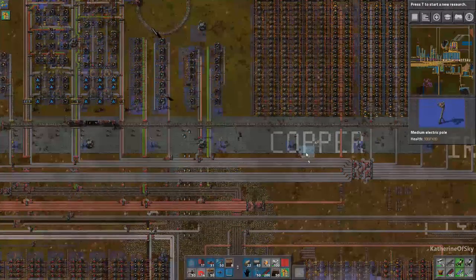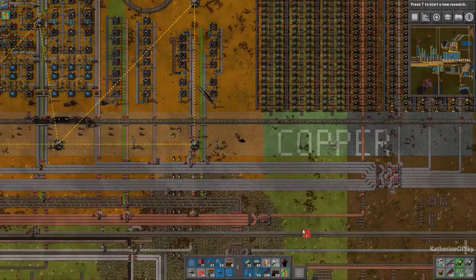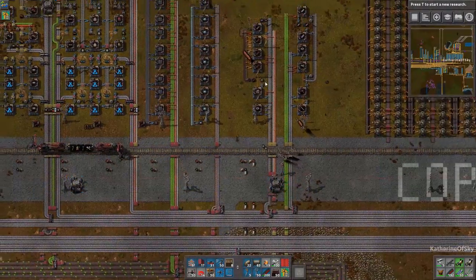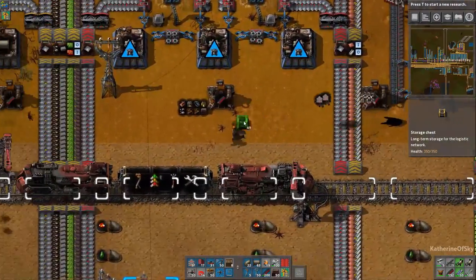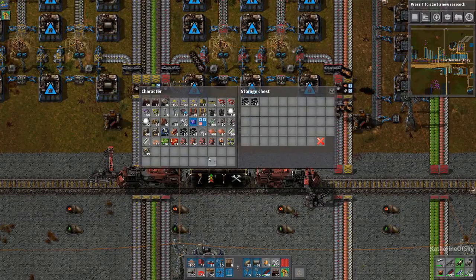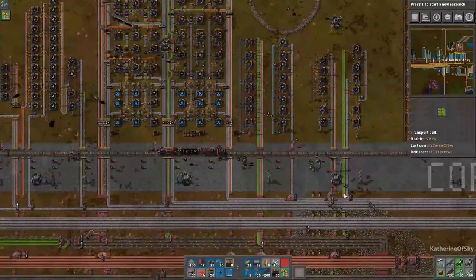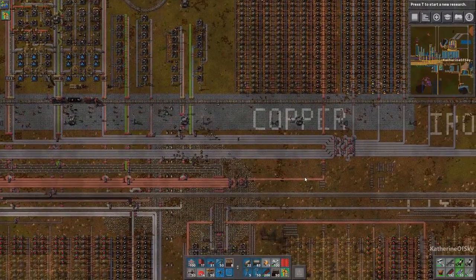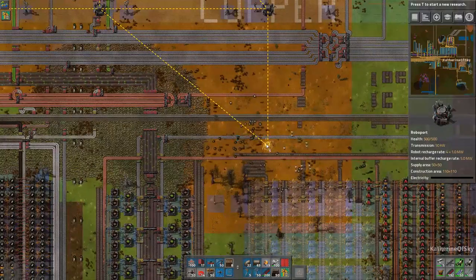Let's put that RoboPort there — they should be able to construct it very easily. They're taking all of the copper out of my system here. I'll put down a few more storage chests right here so stuff can get stored and I don't have to worry about it. Now they're actually building stuff down here which is quite interesting — definitely a good thing.